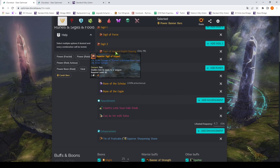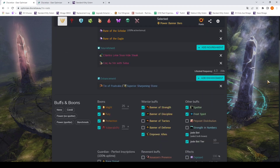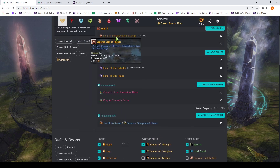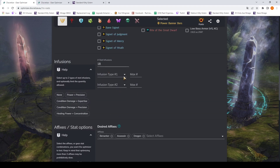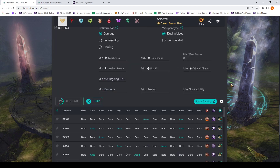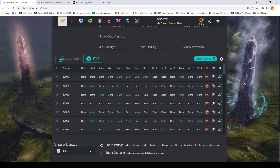Now imagine if you also have stat infusions — Power and Precision infusions — that would allow for nineteen more combinations. So twelve times nineteen — that's a whole lot. That's why it takes a while to calculate. The calculator is usually really fast when you have few options, but with a lot of options and the Dragon affix we added — where each gear slot can also be Dragon — it becomes way more complicated. As it turns out, Dragon is completely useless here.